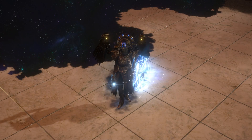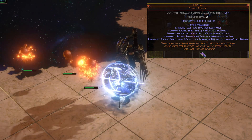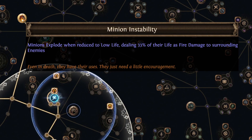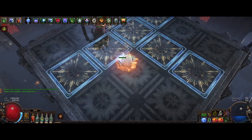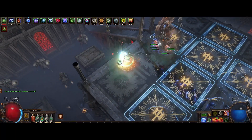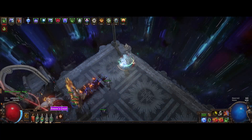The idea behind the build is we use the Tabukai amulet to degen or summon raging spirits, and then when they reach half-life, they explode thanks to Minion Instability. The damage of the explosion is based on the minion's life, so we stack a bunch of increased minion life. Then we scale the damage with increased minion damage. The playstyle might feel like a caster, but you scale it like a minion build, so don't get baited with stuff like fire damage and spell damage.